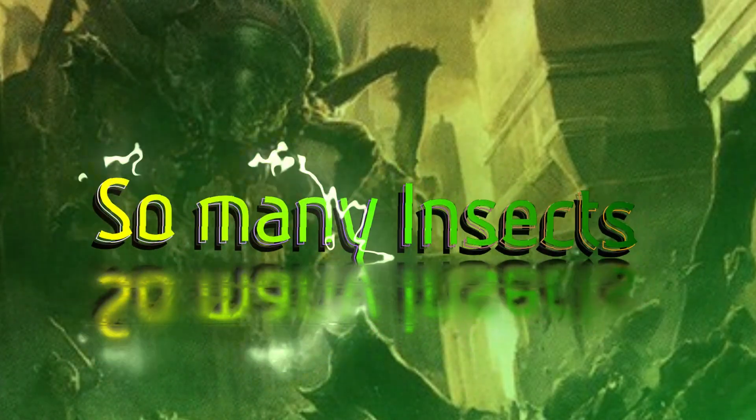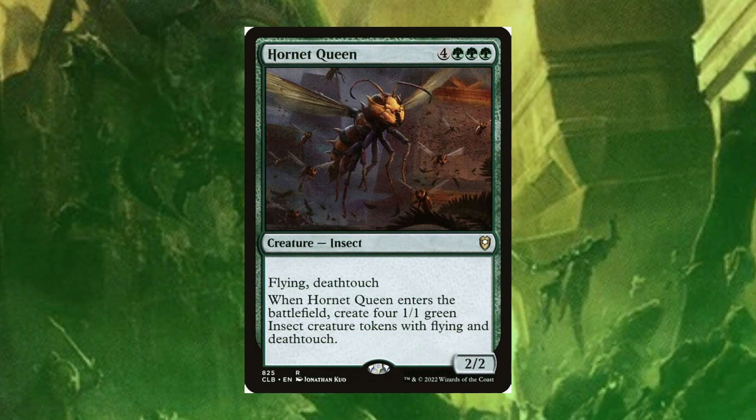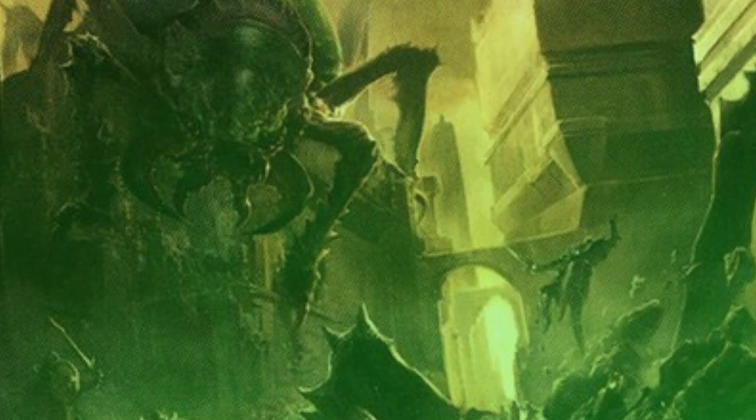There are so many insects to choose from, but we have to talk about a classic: Hornet Queen. This is an all-star in any go-wide strategy. For four and triple green, it's an insect with flying and deathtouch as a 2/2 body. When it enters the battlefield you create four 1/1 green insect creature tokens with flying and deathtouch — five creatures entering total. Your opponents will think twice about attacking because they may not want to lose a big creature to a little insect with deathtouch. Nobody wants to touch hornets, and this is a great fit in the deck.